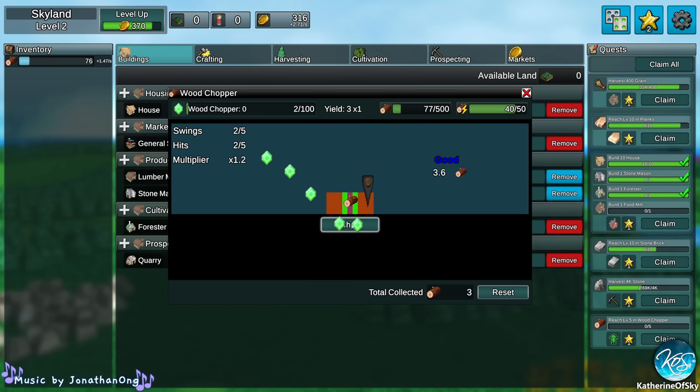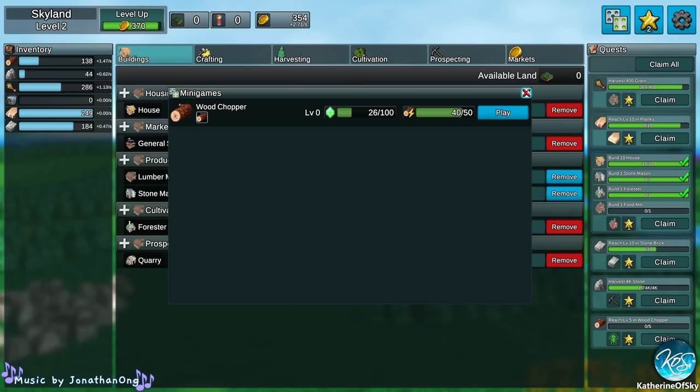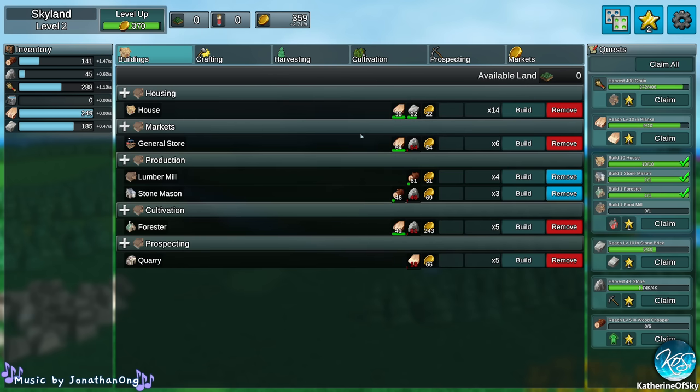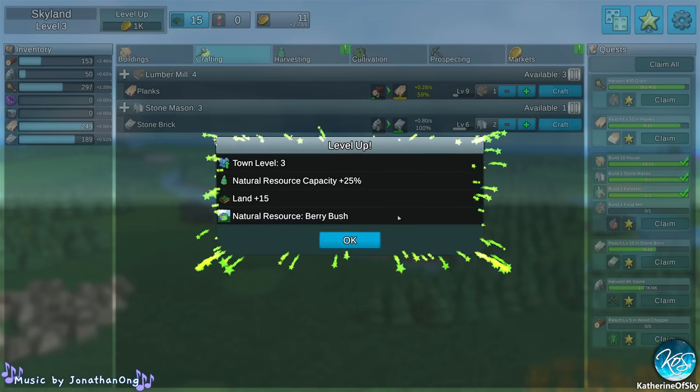That was terrible! There we go — perfect. More perfection. Why does it jump all the way over there? That is so weird. Anyway, you can earn some extra wood just by doing that if you want to. That is a viable thing you can do. I'm not a big fan of minigames, but it's kind of interesting — a little bit more interactive. Level up the town — land 15, natural resource, berry bush. Cool.